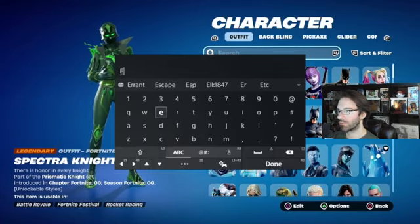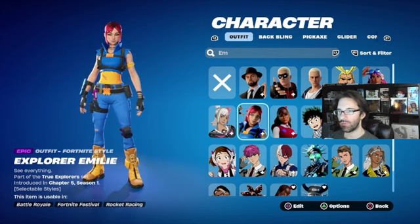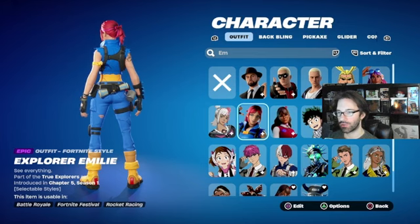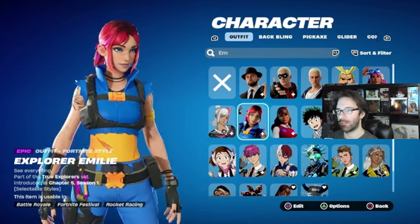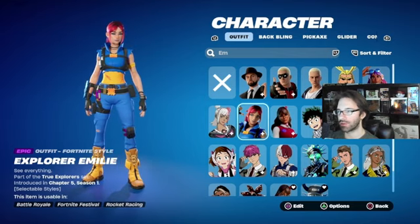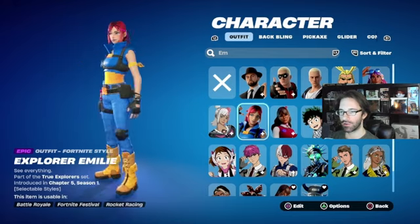There she is — the Explorer Emily. This is completely free. I'm actually curious whether she'll pull out the pickaxe if you're building or whatever, which would be honestly really cool. I think she's a really dope skin. She does have a Lego option as well — I'll get into that in the next video. You can get this completely free right now.